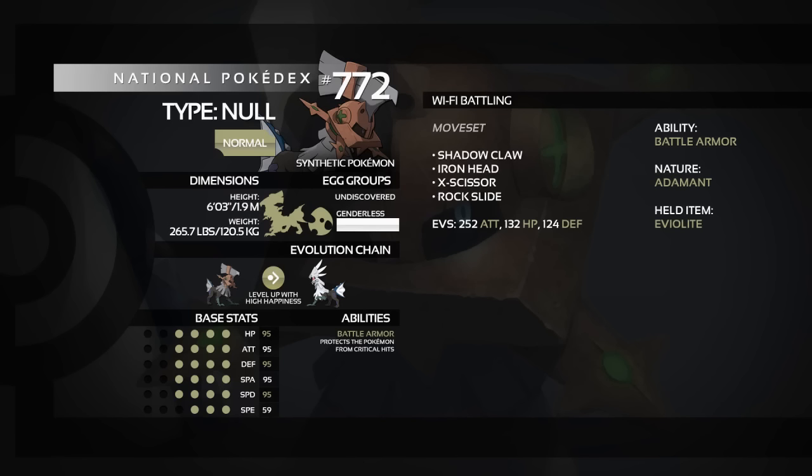Move-wise: Shadow Claw covers Ghost types, Iron Head covers Fairy and Rock types, X-Scissor gives coverage against Psychic and Dark types, and Rock Slide handles Flying and Fire types. Adamant nature is chosen because the Speed stat is only 59, so there's no real reason to run Jolly. Paired with Eviolite, you have higher defenses and don't need to always go first.